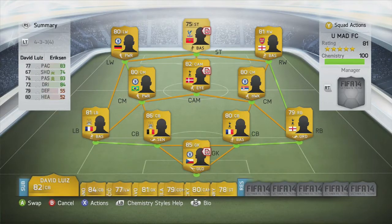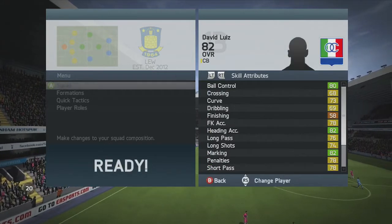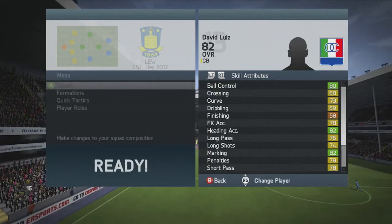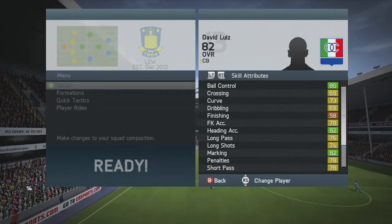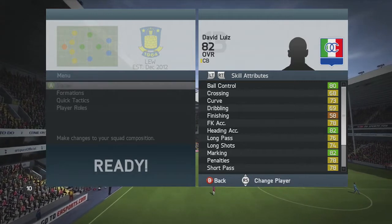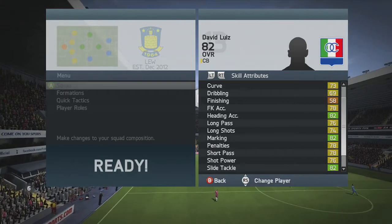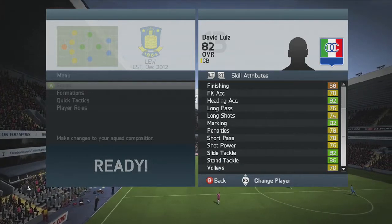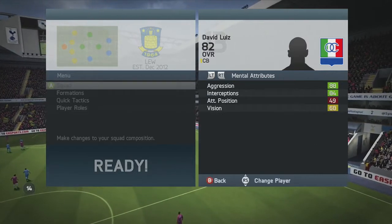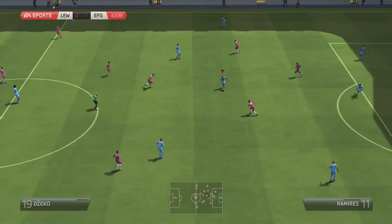Here we are at the in-game stats of David Luiz at centre back. He has surprisingly good attacking stats: 80 ball control, 68 crossing, 73 curve, 69 dribbling. Finishing is only 58, but that's not too bad for a centre back. He has good long and short pass, shot power is 76, and he has okay volleys. He's six foot two, high attacking work rate, three star skills, three star weak foot, and his only poor stat is his 49 attacking positioning.